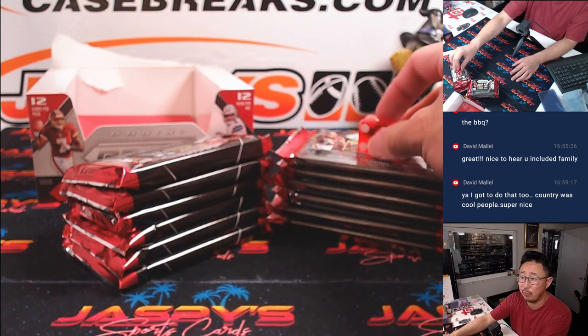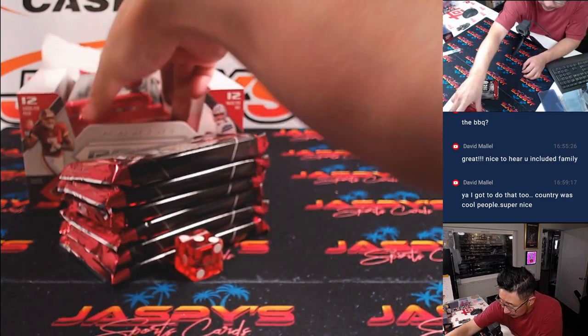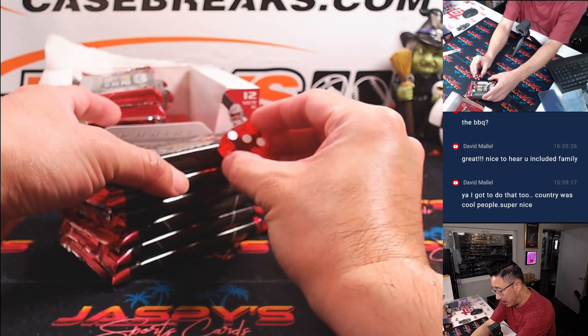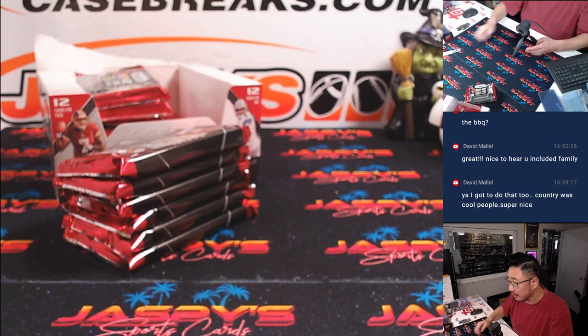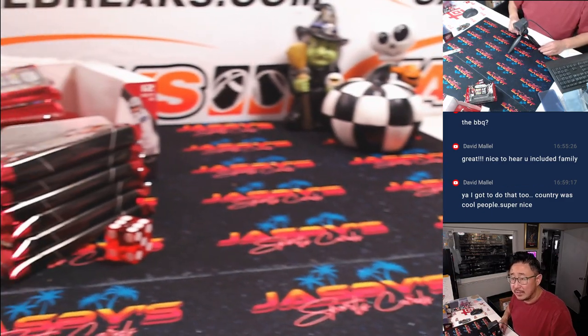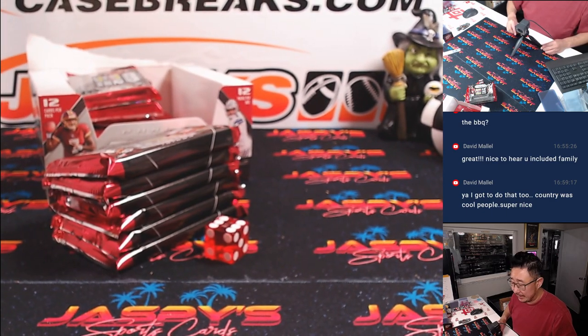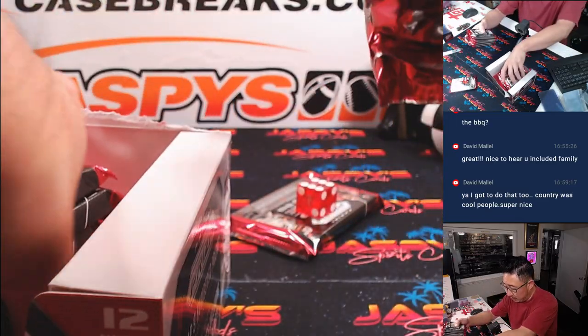So one, two, three for the left side, four, five, six for the right side. That's three. And then from top to bottom we go one through six. There you go — it's six, so we'll use the bottom pack. We'll save these for some other time.